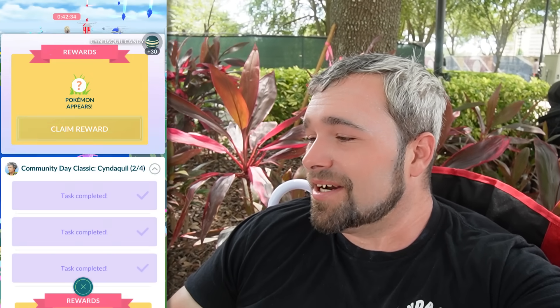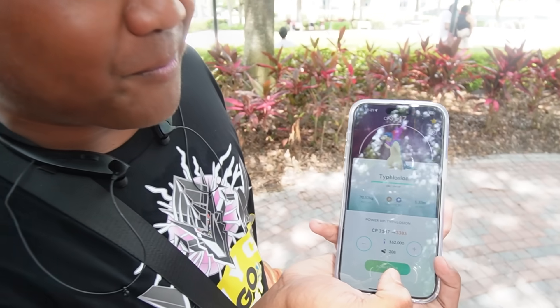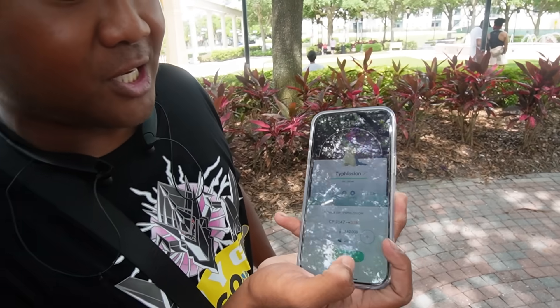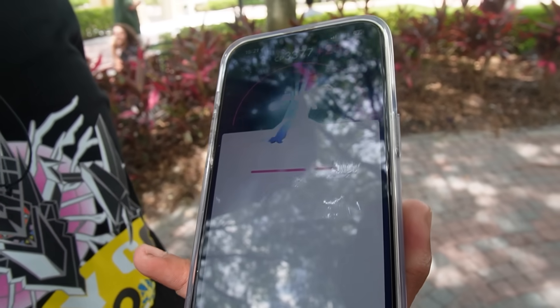How about this Cyndaquil — is it going to be shiny? It sure isn't, and a 411. That's nine off. The final rewards are a star piece, we get some XP, and another Cyndaquil that isn't cinnamon, a 406. Sparky, what you going to do, man? I'm going to power up this Shundo — not a Shlundo, but it's a Shundo. It's a Shundo Hisuian Typhlosion. That's pretty cool.